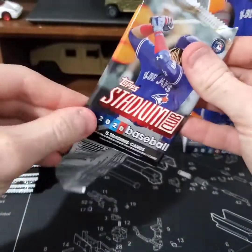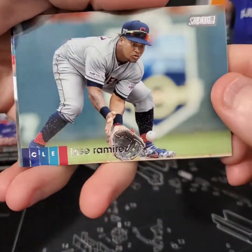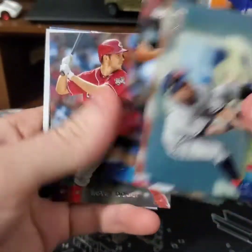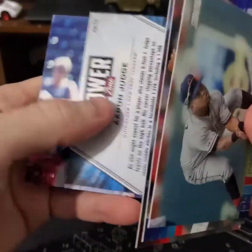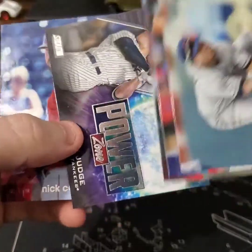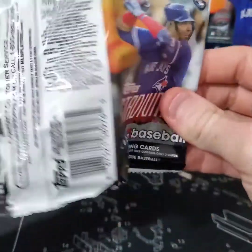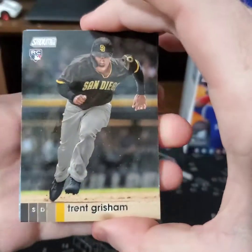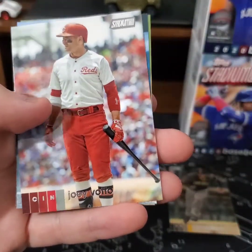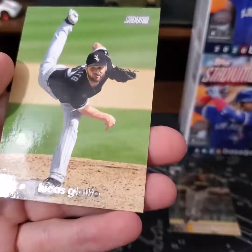Pack number one. Jose Ramirez — kind of hard to read but I like these little blocks of color. Mike Clevenger, Trevor Bauer batting, Aaron Judge Power Zone. I remember now — they turn all the inserts backwards, which is interesting. Trent Grisham rookie, that's a good one. Eugenio Suarez, Joey Votto, interesting uniform. Brian Anderson red foil and Lucas Giolito.